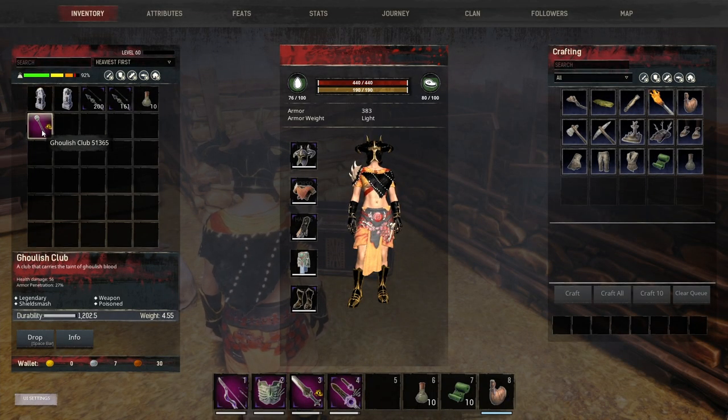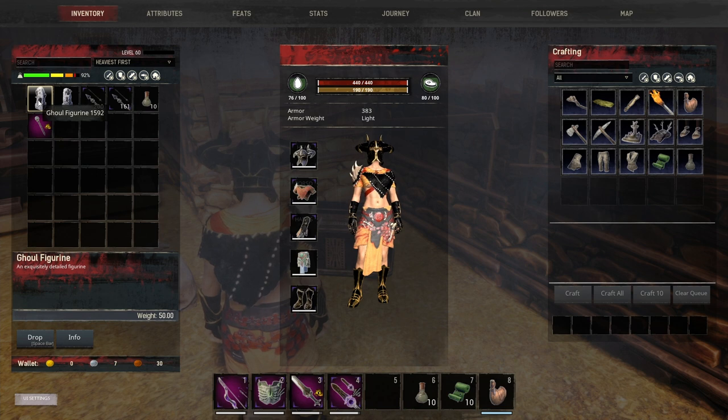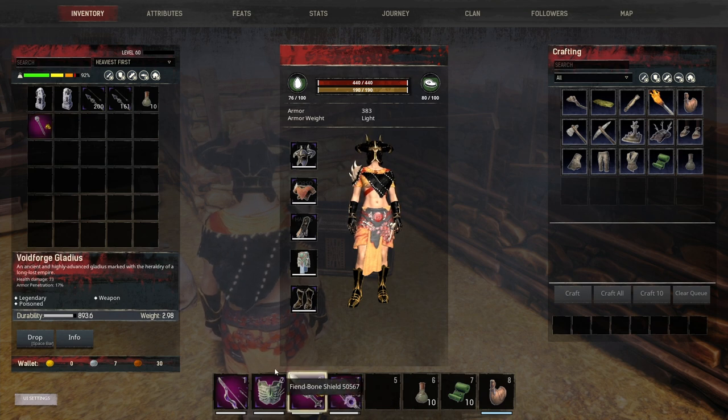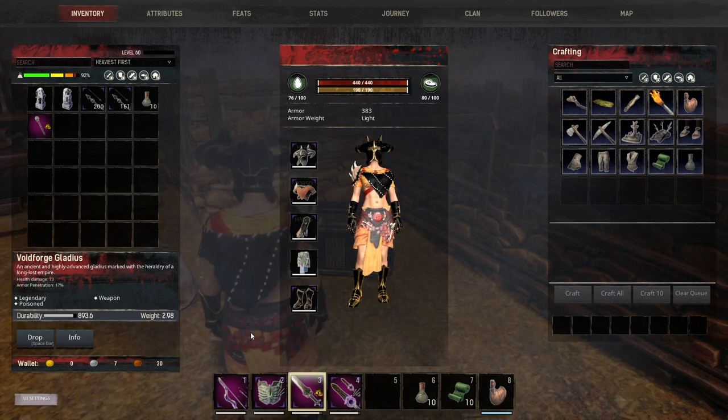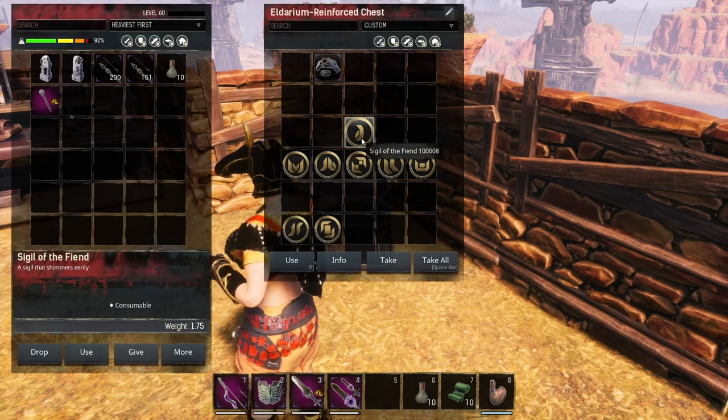For shield melee you have two options: the Ghoulish Club or the Void Forge Gladius. The Ghoulish Club can be farmed from the ghouls using the Ghoul Figurine over at the Gray One Pools — it does 56 damage with 27 armor pen and poisons on hit. The Void Forge Gladius is the one you really want: it does 73 damage, 17 armor pen, and also poisons on hit. Short swords are just super strong.